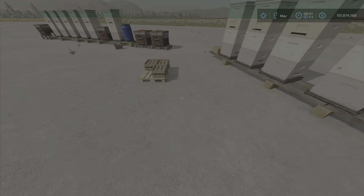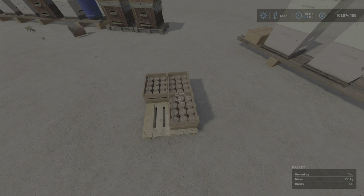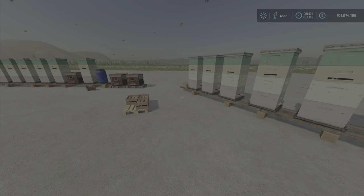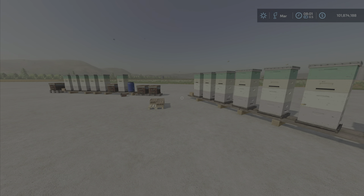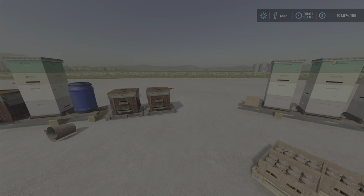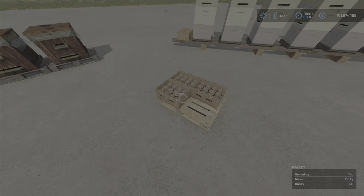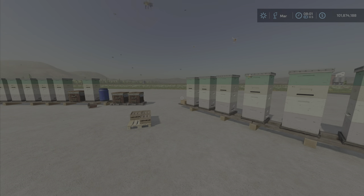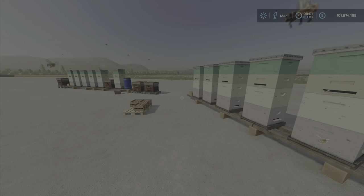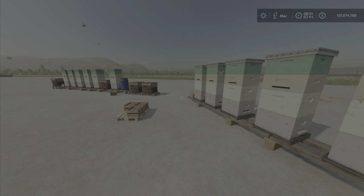I already ran it for a month and got 173 liters of honey from one sleep overnight. The description says daily honey yield is 140 liters, so I'm not sure why I only got 170 with two of them. I've never really figured out exactly how the honey mechanic works — it's all a bit unclear.